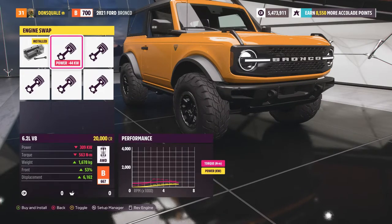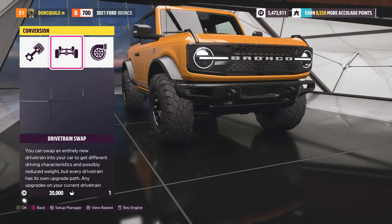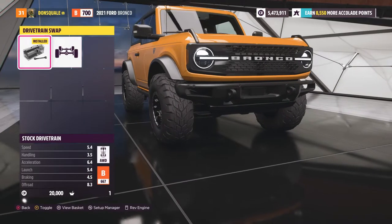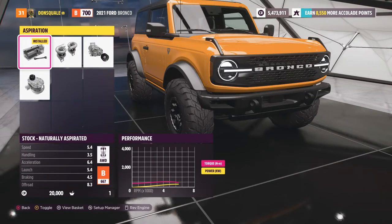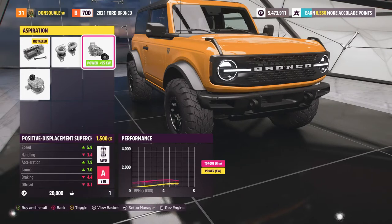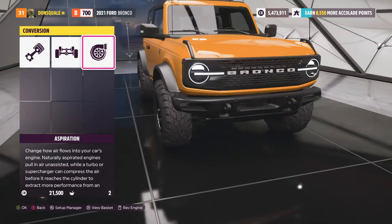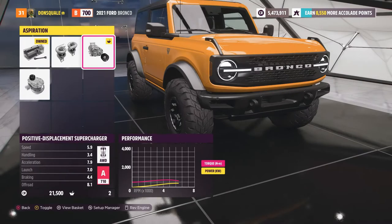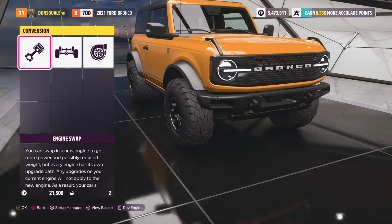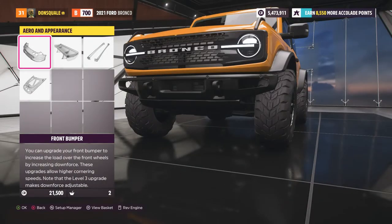As you can see we are taking a hit with power, horsepower as well as torque on this particular motor swap. That's okay because I just want this thing to sound like a V8. As far as the drivetrain swap goes, I think keeping it all-wheel drive is probably gonna be the best option. We did throw on the supercharger kit, so now we're rocking with a 6.2 liter V8 with a supercharger — this thing should be making quite a bit more power than in its stock form.